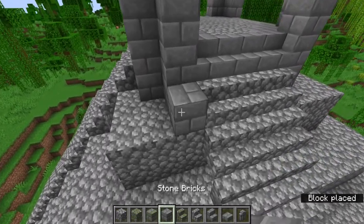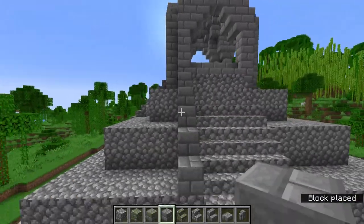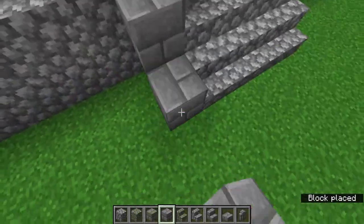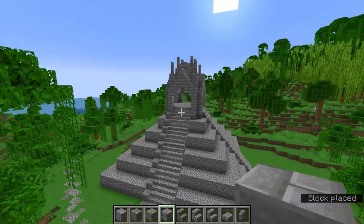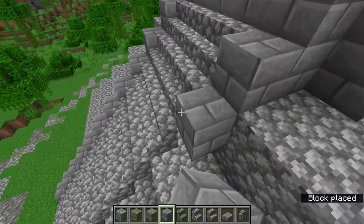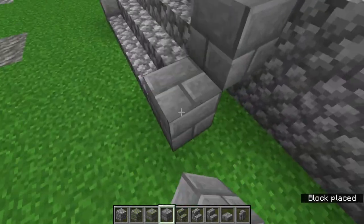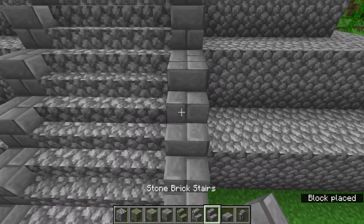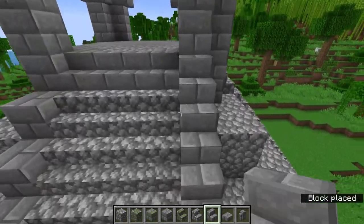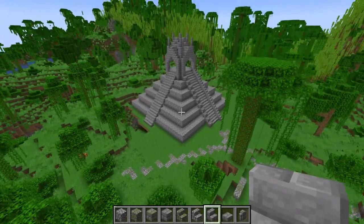Aside from that, we need to continue this design downward. Whatever you did up here, just continue it down. It doesn't have to be all spectacular, pointy stairs and stuff like that — you just need a staircase with railings. As you go down, you can just place these along, add some stairs, no texturing until the final part, and just like that we have part of a staircase. Repeat this on all four sides.